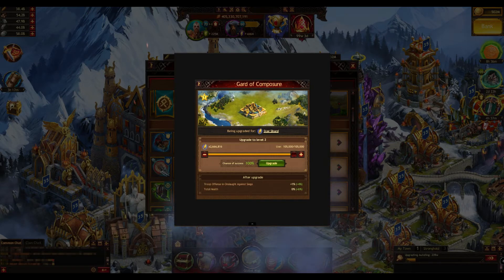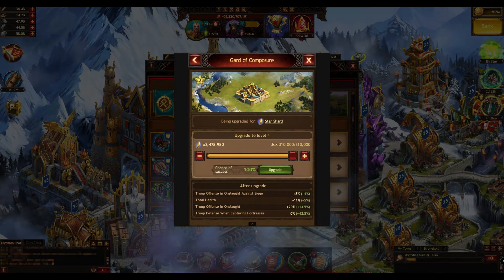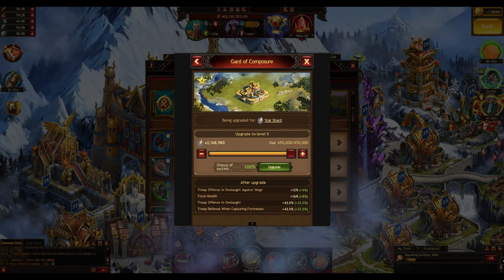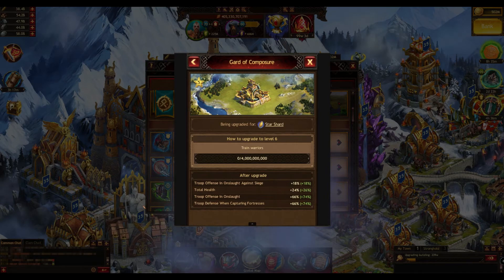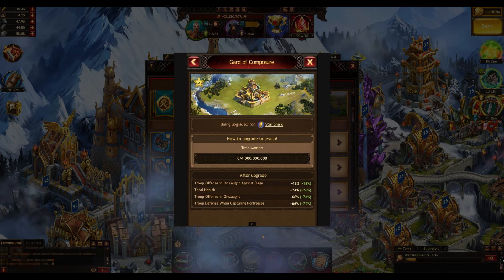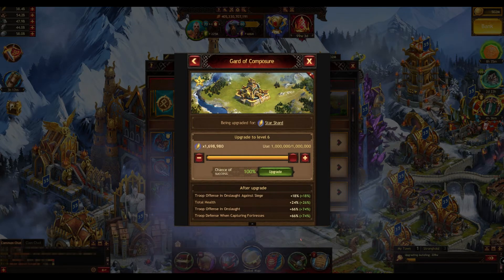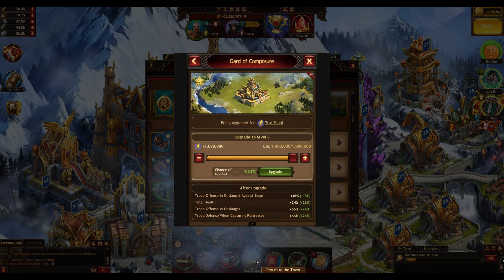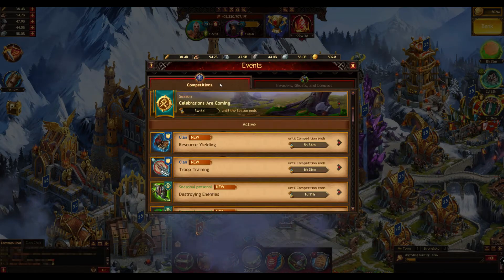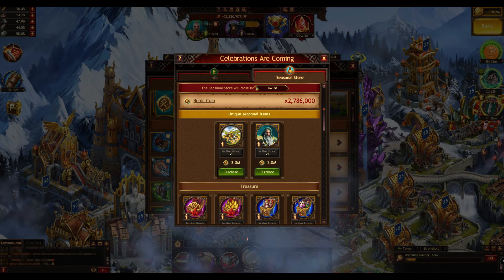To upgrade to level 2 it costs 105,000 star shards. To upgrade to level 4 it's 310,000, to level 5 it's 470,000, and to upgrade to the final stage, level 6, you need to train 4 billion warriors — which is quite a lot — and then it costs 1 million star shards. So it's quite intense in terms of star shard investment and the challenges you need to complete.